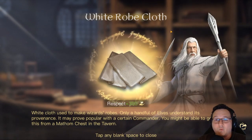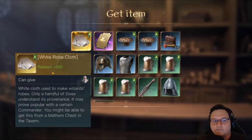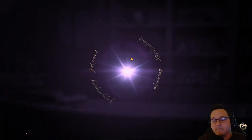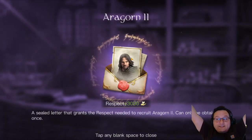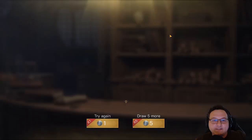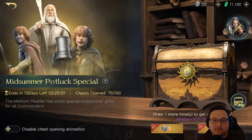White Robe Cloth — that's one more item towards Gandalf the White. I think I only need like three or four more of these now. I've been hanging on to them because I may want to get him and take him to Respect 5, but I haven't made up my mind. Double Invite — I got the Aragorn Invite! Yo! I actually wanted this one. Finally, after all these Seasons and all these Chests, I got the Aragorn Invite. Plus, I'm getting his items. And we have five more to go.